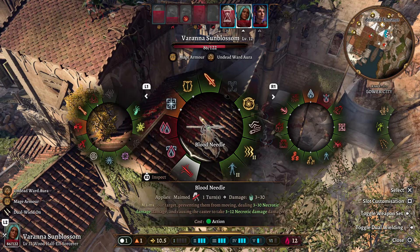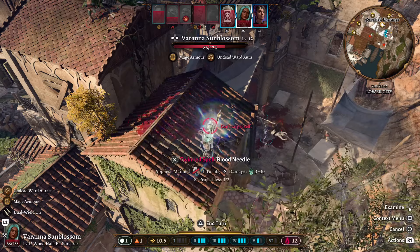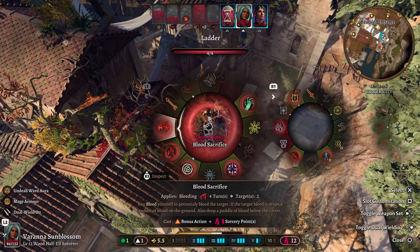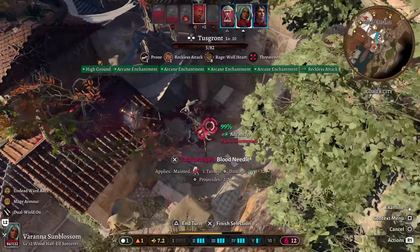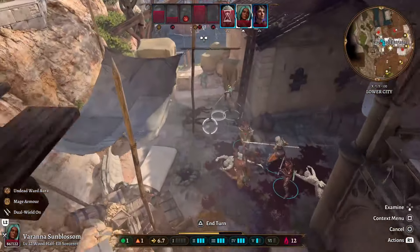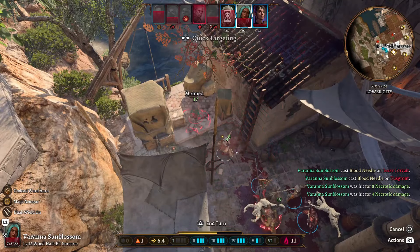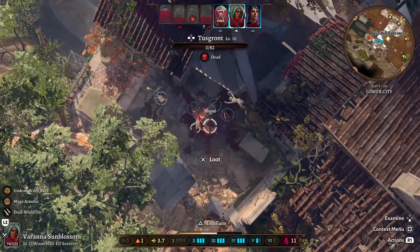Let's do a Twin Spell — we can now target two people. Let's do a Blood Needle. Using our sorcery points, we hit two targets — 17 damage and maimed. We did indeed kill the barbarian. Moving on, we have a lot of sorcery points available, and we did 9 damage thanks to a reaction. We just healed up 7 hit points thanks to being in the blood. Now we're going to show what I was talking about — if we do Crimson Blast at the highest level, we are sadly going to damage ourselves significantly.